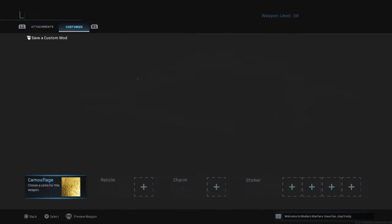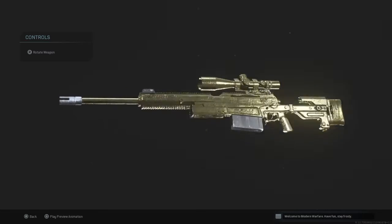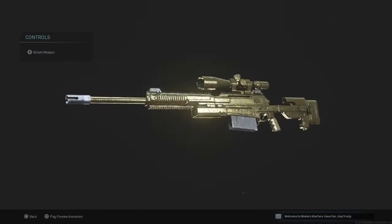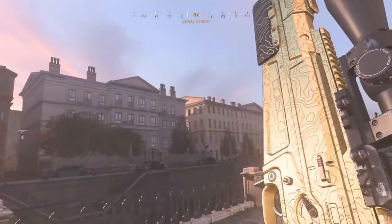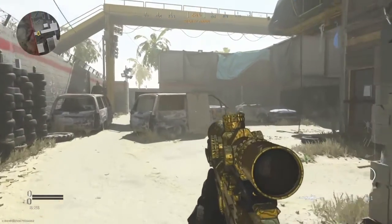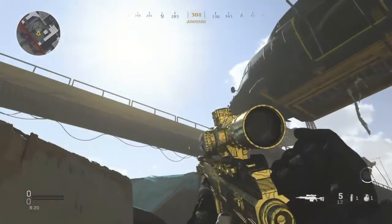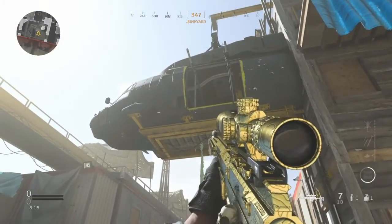Once you do that, you'll have a full gold-looking camo which looks absolutely sick. If you guys learned something new, make sure you drop a like and subscribe. I'll be showing you guys a before and after preview of this weapon. Here is the gun — how it looks before: it doesn't have gold on the scope and doesn't look as good. This isn't really an exclusive glitch, I just found it out. Don't forget to drop a like and subscribe — shout out to my brother for helping me out. I'll see you guys later, peace!